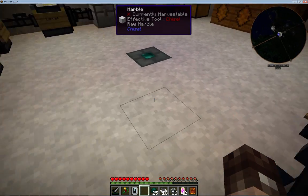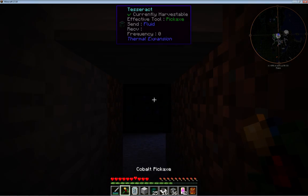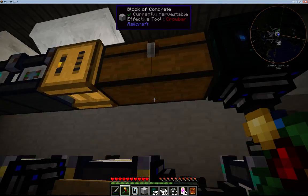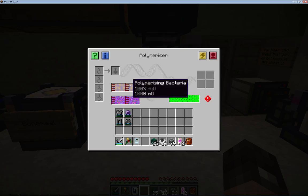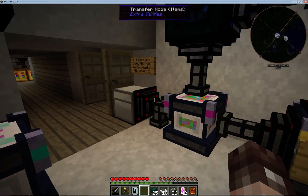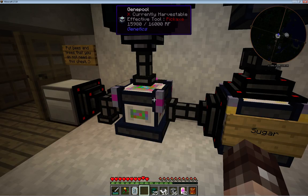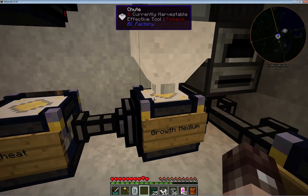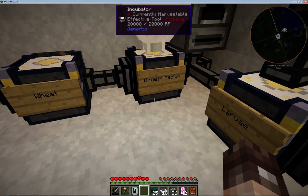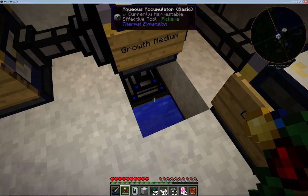There's the tesseract underneath, and that tesseract links with this one here. So we've got the gene pool up and running. What the gene pool also needs - which is new in this version - is enzymes. To make those enzymes it's a three-step process, and with all of these processes it starts with some water. To get the water in we have an aqueous accumulator underneath the floor with a pool of water around it.